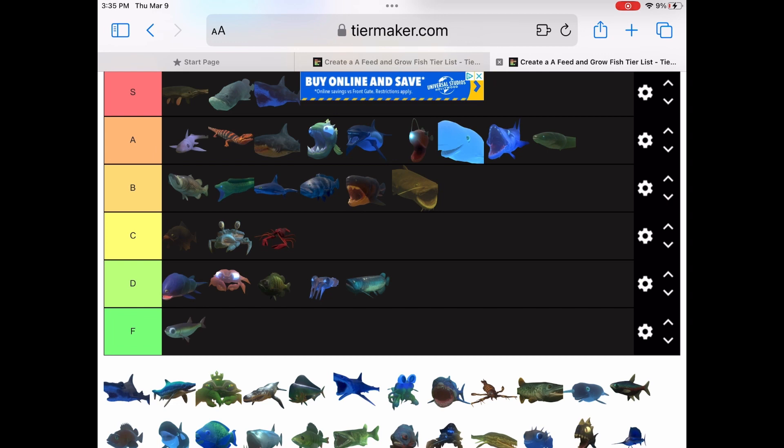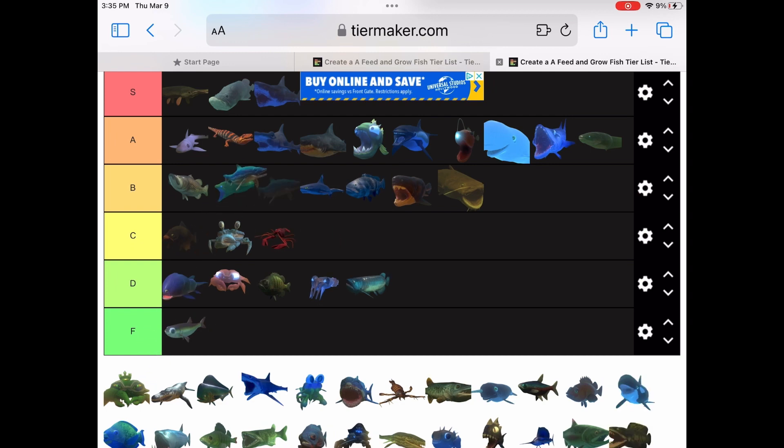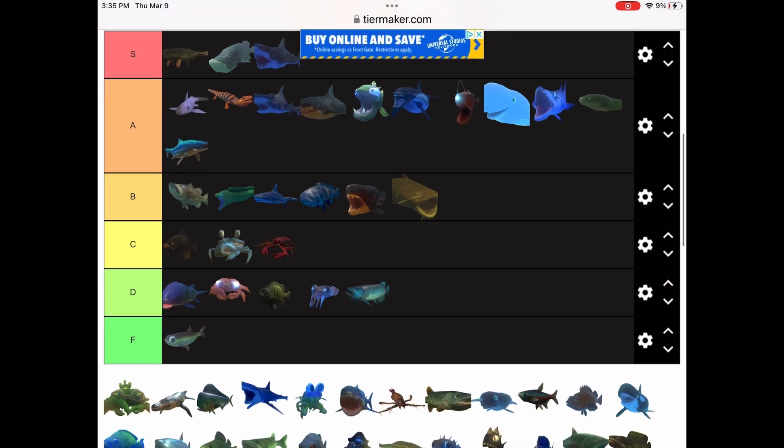Hammerhead shark — honestly it's pretty obvious, it's just an A tier. Ichthyosaurus is a cool one. The updated model is a lot better than this old-looking thing — it looks like a dolphin kind of. I'm gonna put that in A tier too because it's still pretty powerful.